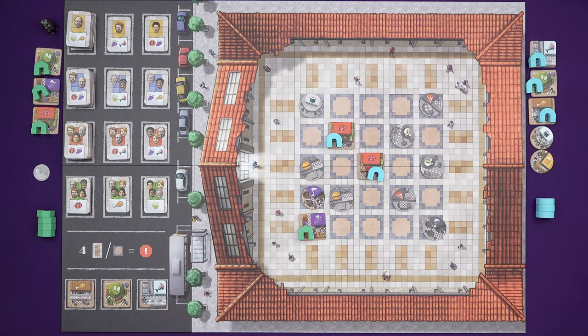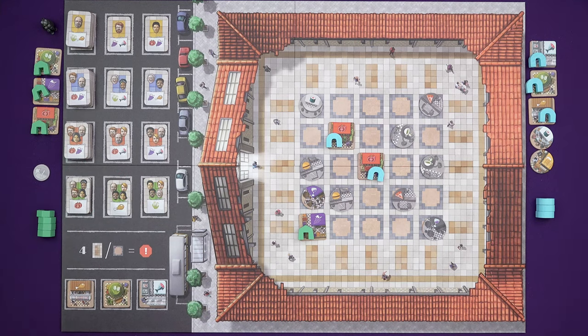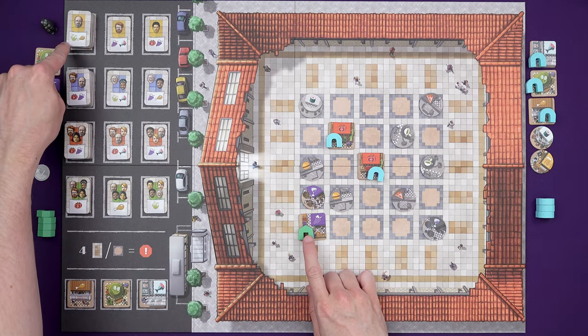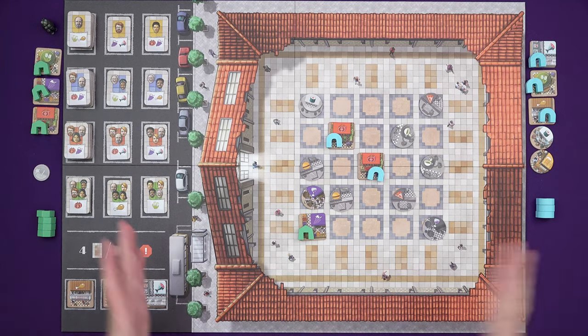Now let's have a look at putting a customer out — you can do this for your turn. You choose a customer from the available display and there are a few restrictions. You have to place a customer — the number of customers on the tiles is the level of the tile basically. So to place a level one customer, there has to be a stall in that row or column. And the customer has to benefit you in some way. Marty couldn't place this customer because he hasn't got a flower or a chicken stall here — it has to benefit you. You can't just block for the fun of it.